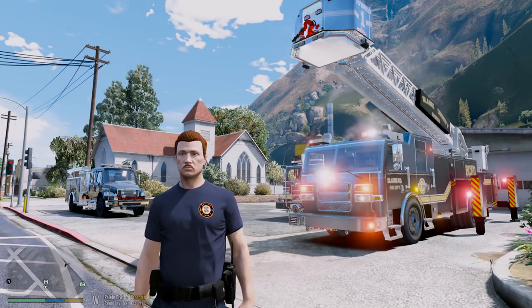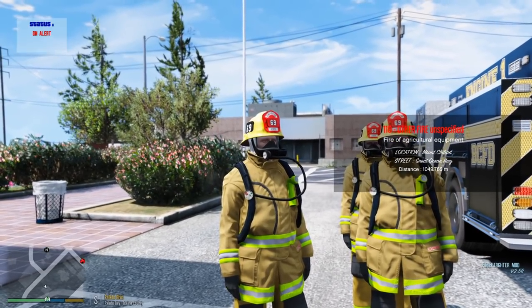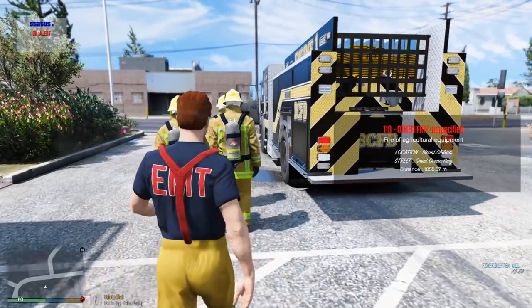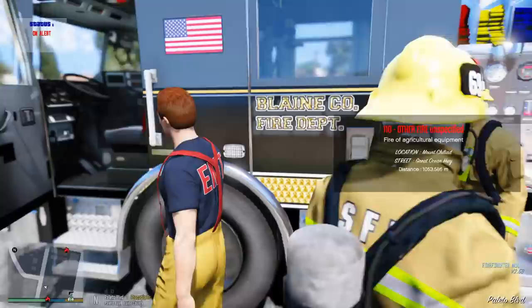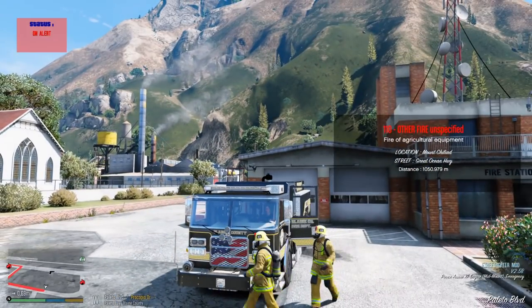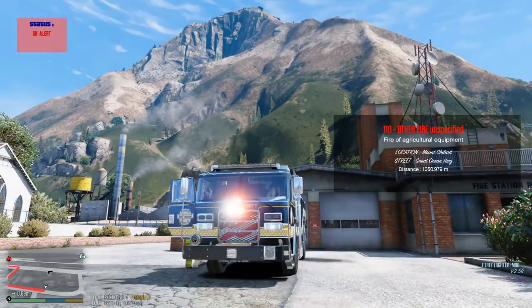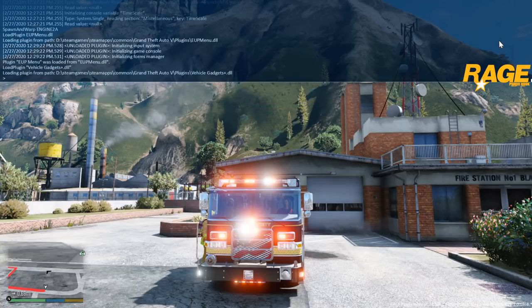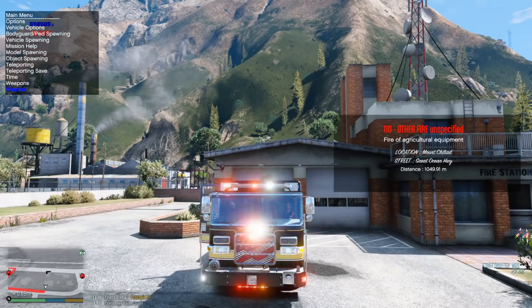Let's go ahead and respond to some fire calls. Alert 110 — other fire, unspecified fire of agricultural equipment. Location: Mount Killiad Street, Great Ocean Highway. Looks like we have our first fire — what looks like farming equipment on fire. Let's respond to that with the engine, turn our lights on. Let me just load the gadgets really quickly — that's what's going to make the roto ray work properly. There we go, let's get going.